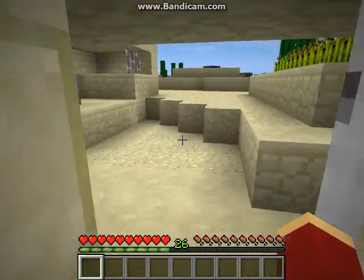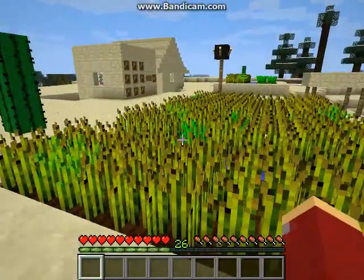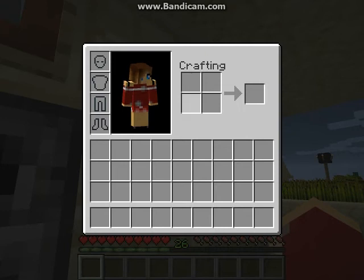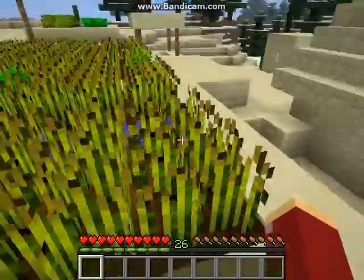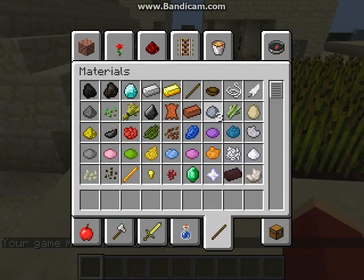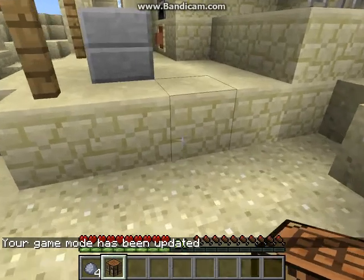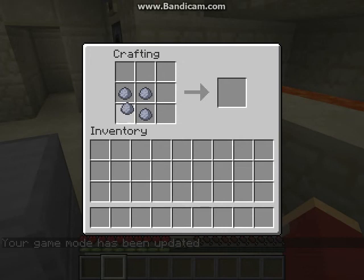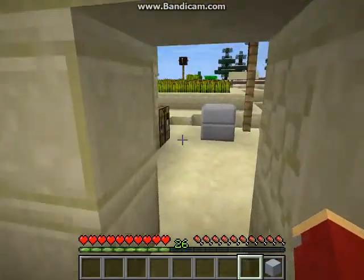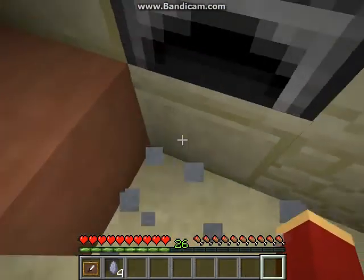Next up is the hardened clay, which is my new favorite block other than carpets. To make clay like this you have to do clay in a four shape in the crafting grid, and then if you heat it up in the furnace it will turn to hardened clay, which is buildable. You can build it into materials, and you'd have to break it with a pickaxe - clay just breaks up into four pieces.